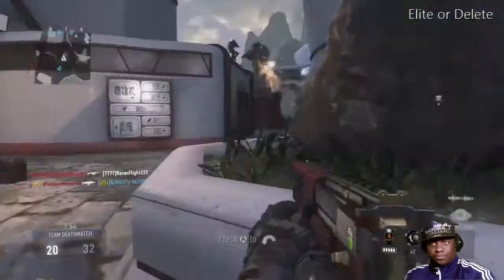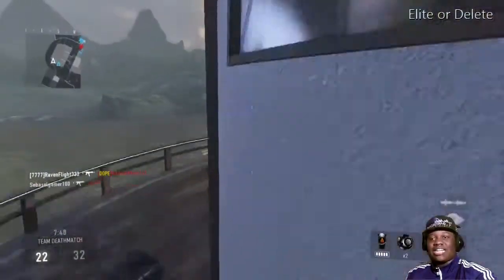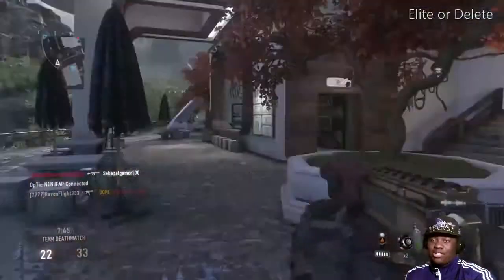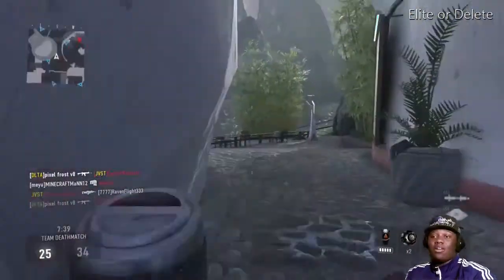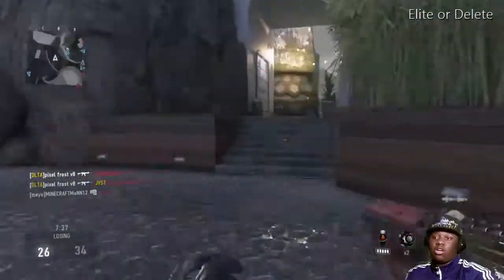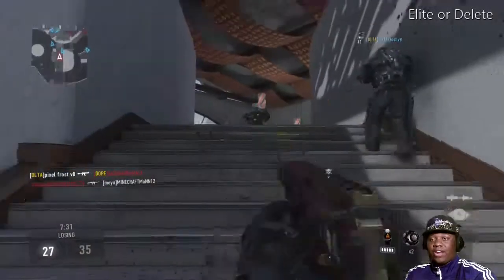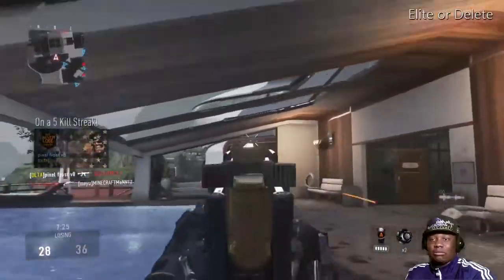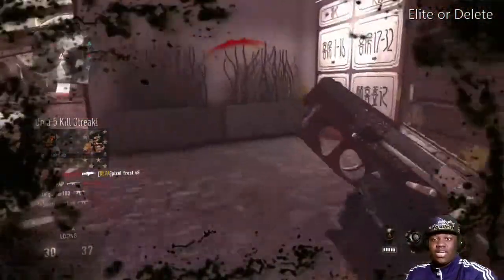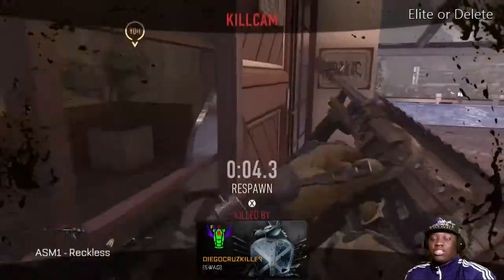Right now I'm getting my ass handed to me, and honestly I don't know if it's the gun's fault because my accuracy is not the best — I'm not gonna lie to you. I've been working on it and trying to get it better, but this gun does not help me when it comes to accuracy. It has a very high fire rate, a very small magazine, and the kick on this gun for its size seems pretty big. Look right there — that's an example of the kick, and there's also an example of a small magazine.